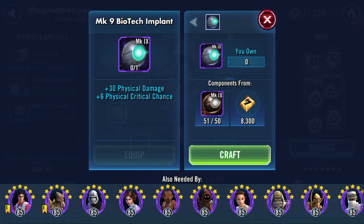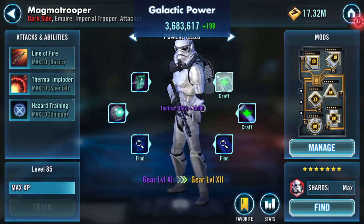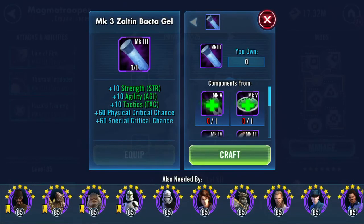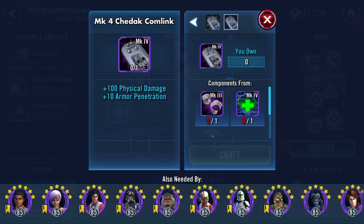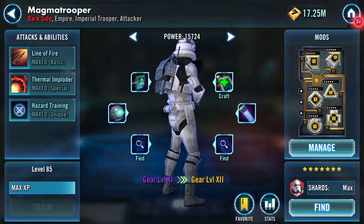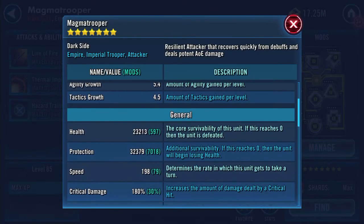He's a unit I want to get higher, so I'm going to put these bits on as well. Looking for a Mark 5 - oh wow, a Mark 5 Cheddar Cam. Alright, this is one that's going to take me a little while. Let's have a look at his numbers now: 23,213 health, 32,379 protection, so that's about 55.5K now, health and protection.